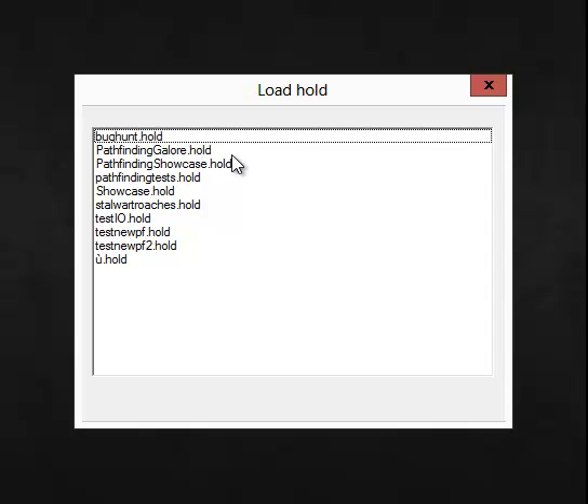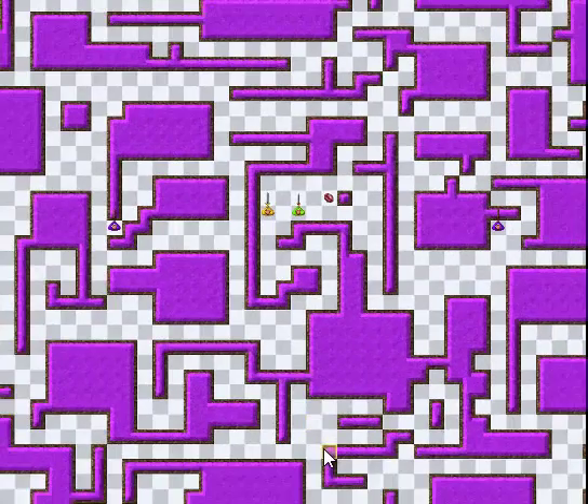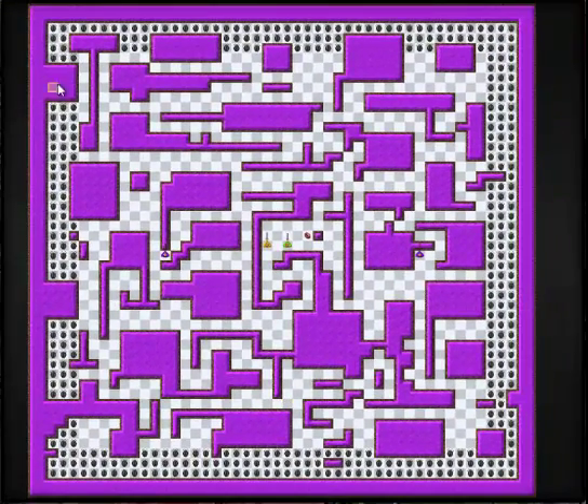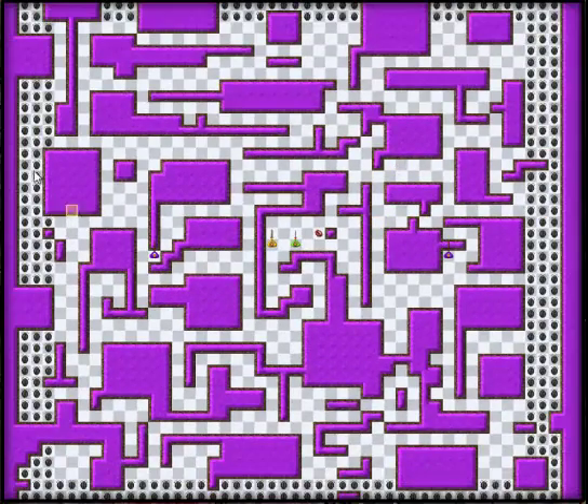Let's start with something simple. This is a pretty large map. We have a lot of roaches here in the corners, and we have a friendly unit — a stalwart — which will kill the roaches. And a brain, which is a monster that will help the roaches pathfind their way to friendly units.